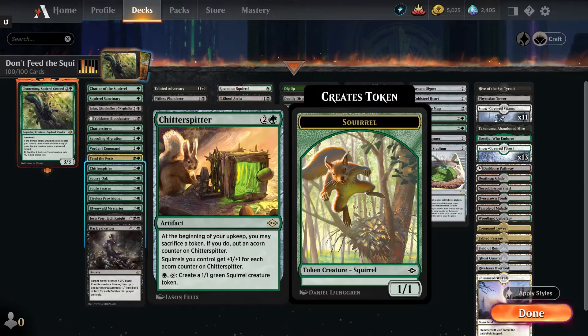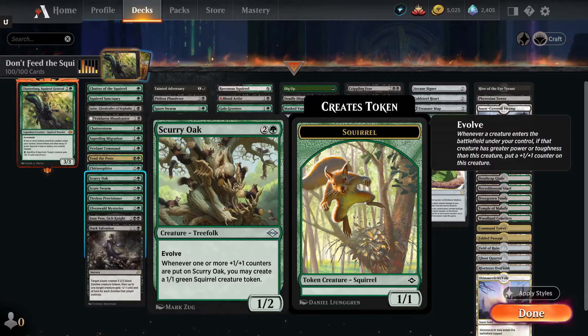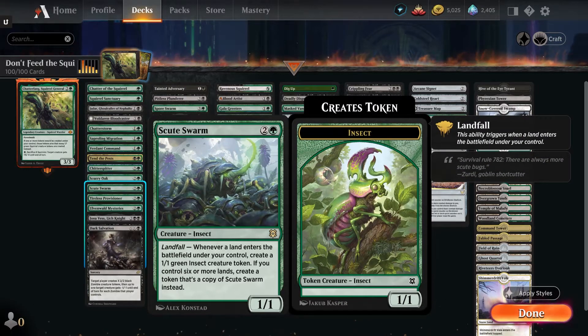Chitter Spitter — two and a green, you get an artifact. At the beginning of your upkeep, you can sacrifice a token — and it does not have to be a squirrel token — and put an acorn counter on the Chitter Spitter. So you can sacrifice pests, saprolings, or treasure tokens to put acorn counters on it. Scurry Oak — two and a green for a 1/2 Treefolk with evolve. Evolve means you play something with greater power or toughness than the Scurry Oak, and it gets a counter. Whenever one or more counters are put on Scurry Oak, you can create a squirrel token. Scute Swarm — for two and a green, you have a landfall 1/1 insect that says whenever a land enters the battlefield, you create a 1/1 insect token, and if you control six or more lands, you get a copy of the Scute Swarm itself. This can snowball really badly in the later game, giving you lots of tokens to boost Chatterfang's ability.